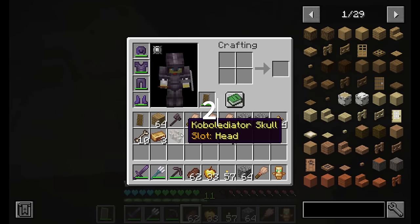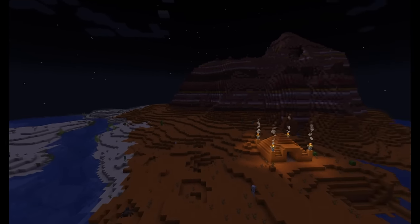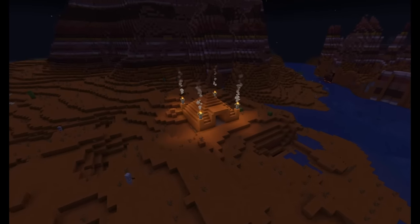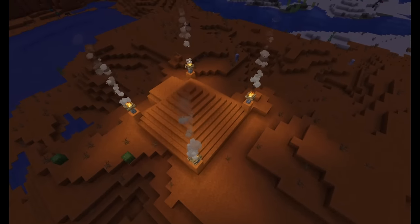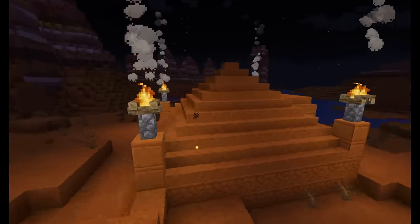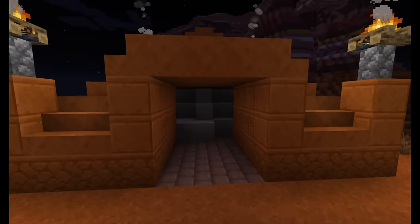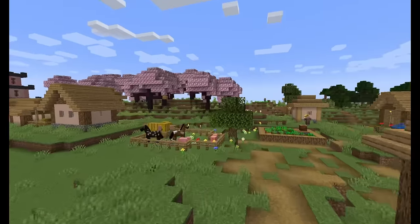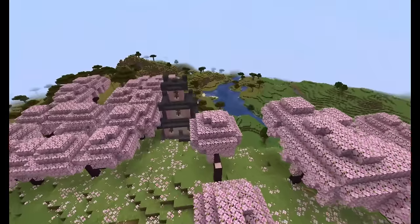A lot of recent Minecraft structures have been massive, with unique rewards, mobs, and some even being the focus of an entire update. While this is great, putting so much focus into one structure creates issues in other areas, leaving many biomes without any unique structure. Especially seeing as most new structures have been underground. I think we need a structure update — the last small, atmospheric structure was the ruined portal. Most recent structures have been huge, with the exception of trail ruins.